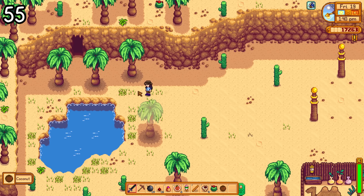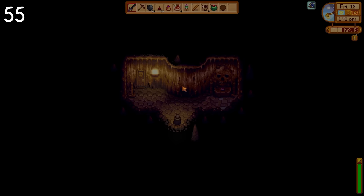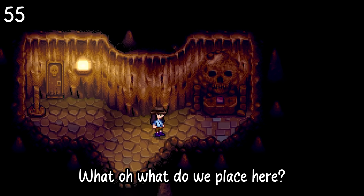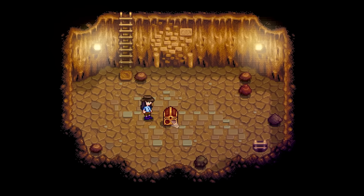There is a new shrine next to Skull Cavern. It reminds me of Grandpa's shrine, so I wonder when you've reached level 100 in the cavern if it will light up and possibly provide you with a buff or item. I'm really interested to see what this is going to do, especially because I love going into Skull Cavern.